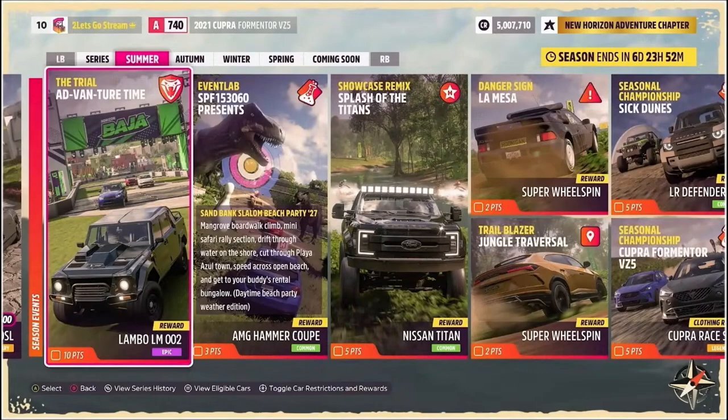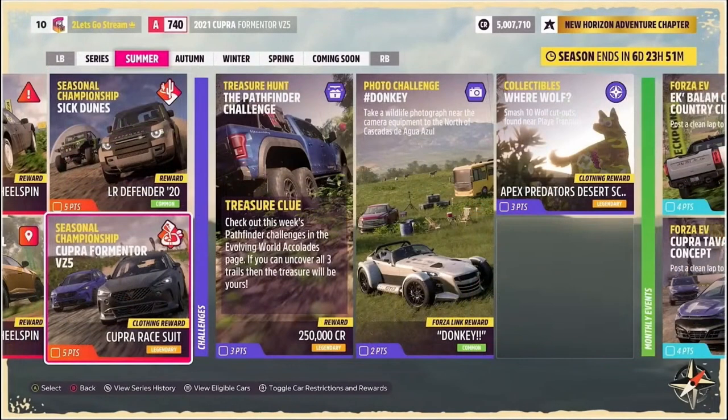We're going to be getting overlanding and off-roading customization options with this update for a lot of the cars in the game. I'm going to have a full list of those down in the description below. They've also implemented a useful feature to help identify newly added parts — the last few times they've added wheel options into the game, it's been rather difficult to determine which ones were the new ones. Starting now, any new options in the customization menus are going to be labeled with "new" next to it. That's pretty cool and pretty useful.